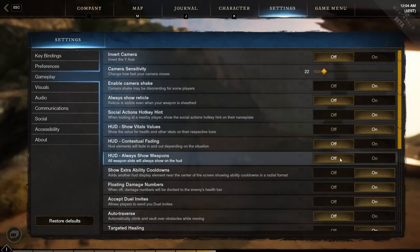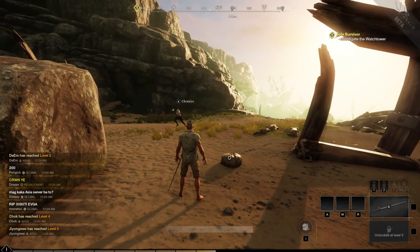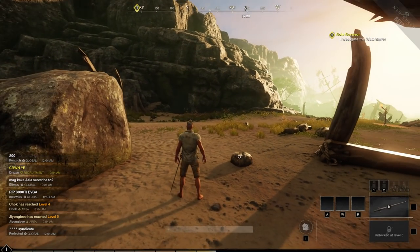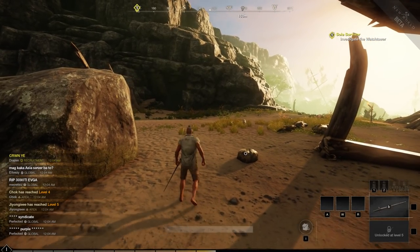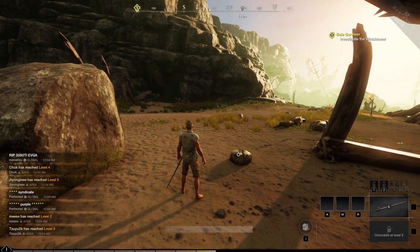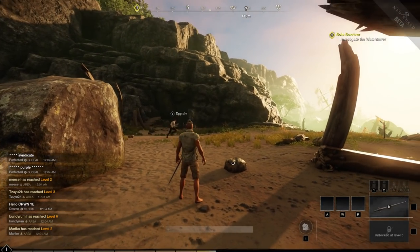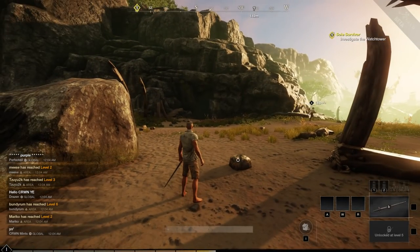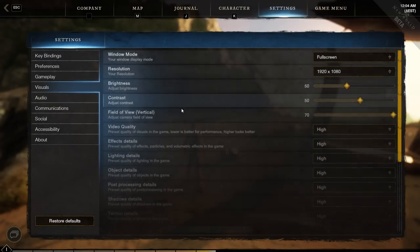The next one I would say is not preference though. Always Show Weapon is off by default. When you turn it on, you can see there's a second weapon slot right there. This is really important because it displays your other weapon's cooldowns, and you want to know that in fights — you want to know when you should switch. So I would definitely turn that on so you always have visibility of both of your weapons. The downside with contextual fading turned off is elements like your inventory button are always shown, but yeah, pros and cons.